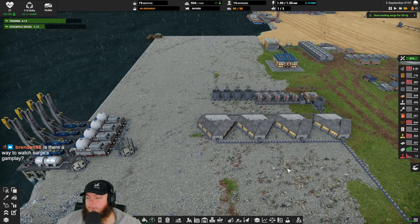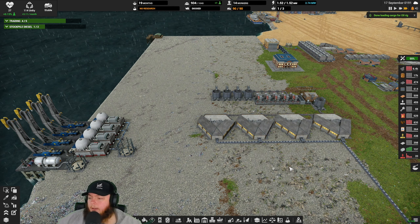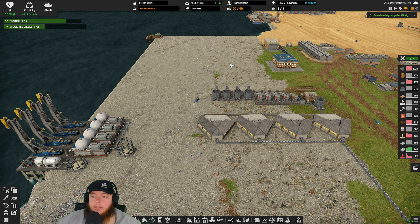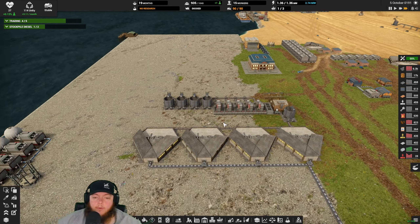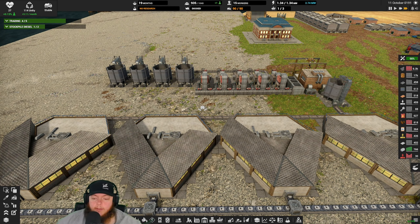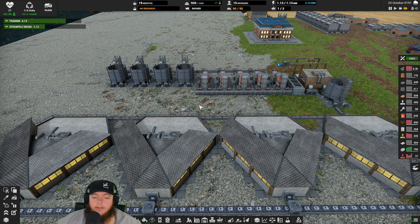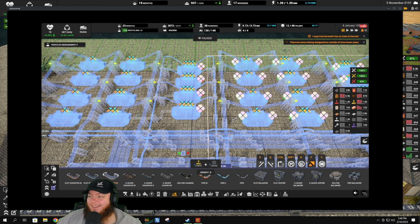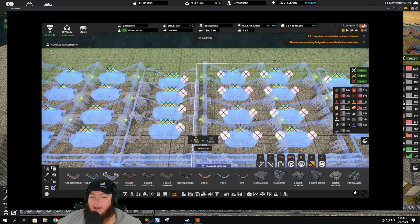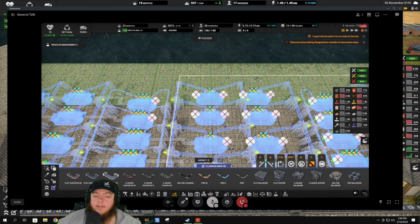Let's just come over here and dig along this edge - this is all gonna get dug out over here anyway. What I'm actually working on here is a ramp down to the iron. This kind of red-pink stuff here is iron ore. What I need to do ideally to get all of the iron is get to the bottom of the iron mine. I could have this ramp go down and spiral around in the iron mine, but the problem is the iron's all around and I can't get out.